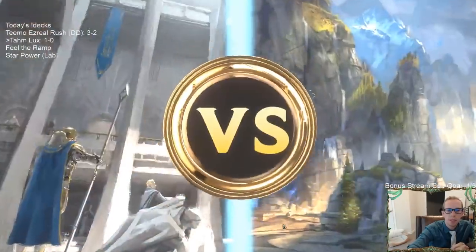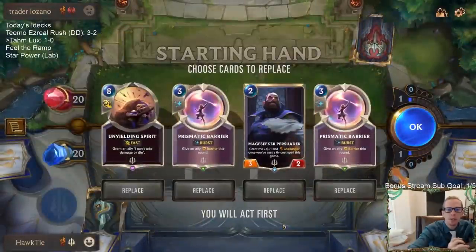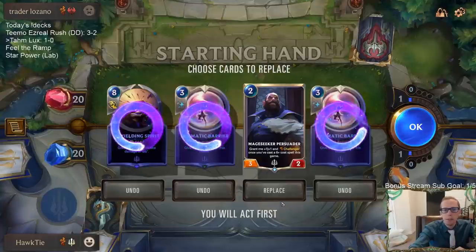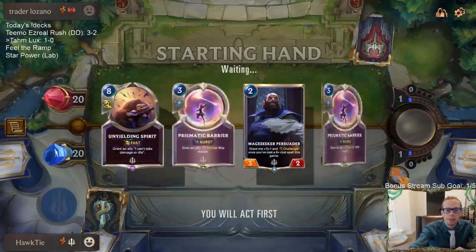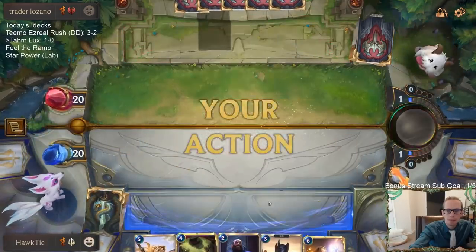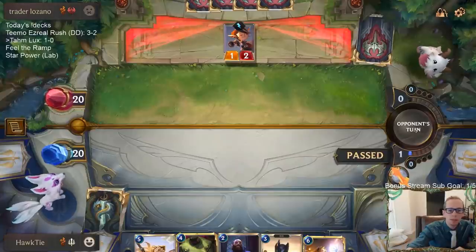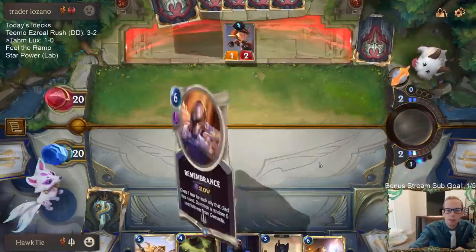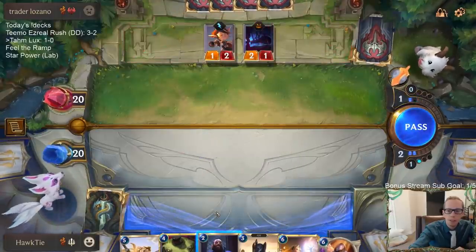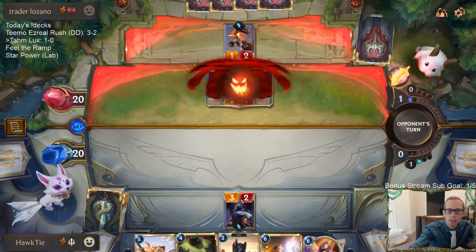Alright, another good matchup for Radiant Guardian, and also potentially a good Unyielding Spirit matchup where they won't have any answers. The only card I'm considering keeping is the Mage Seeker Persuader — it's a two-drop. We'll just be curving out into Radiant Guardian: two, three, four, five. Hoping to have something die on turn five, which is my attack turn. I don't think I play Remembrance next turn — I think I curve out with the Radiant Guardian.